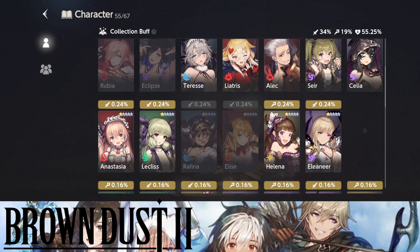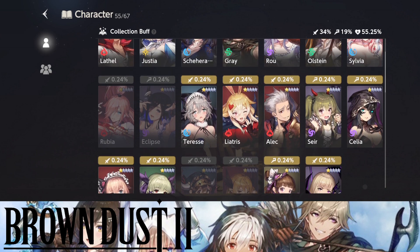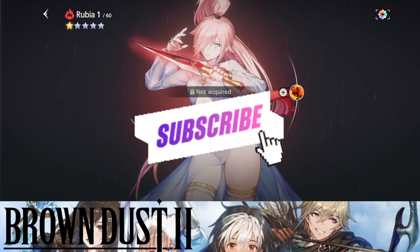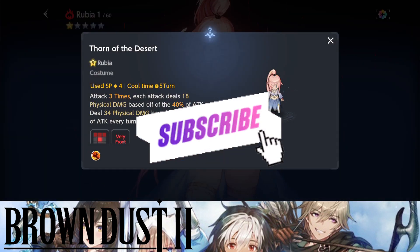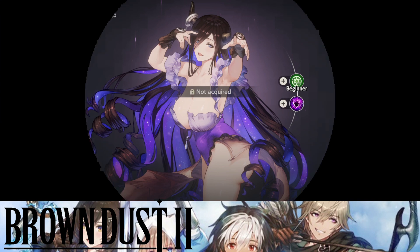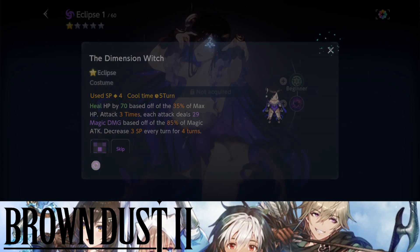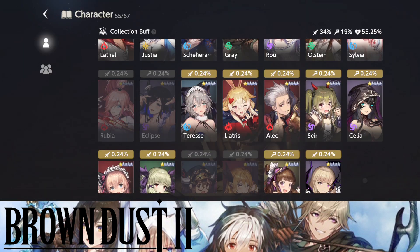Out of the characters I'm missing, which one do I really want? Actually, maybe none of them. Maybe Rubia because of her DOT and her attack range is kind of different compared to other characters in the game. Maybe Eclipse as well for the healing — and if I get her to plus three, the SP requirement goes down to three, which is actually quite good. Maybe I would go for her next.